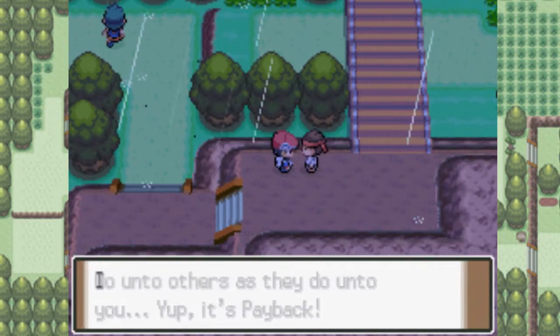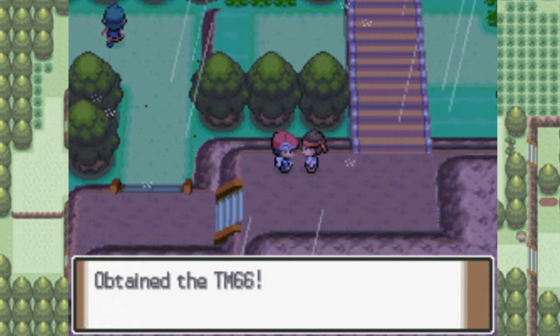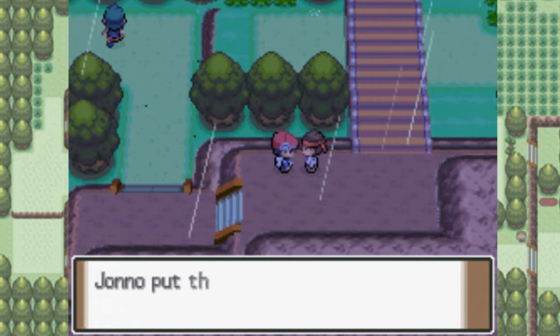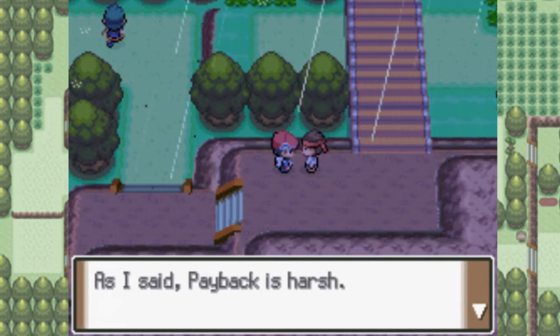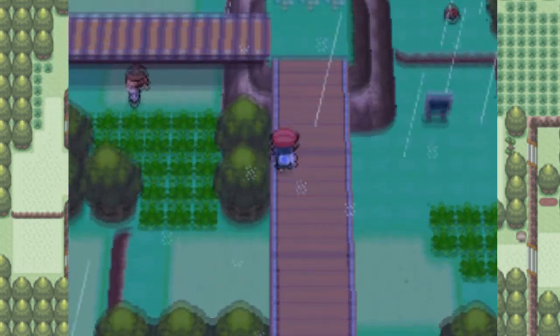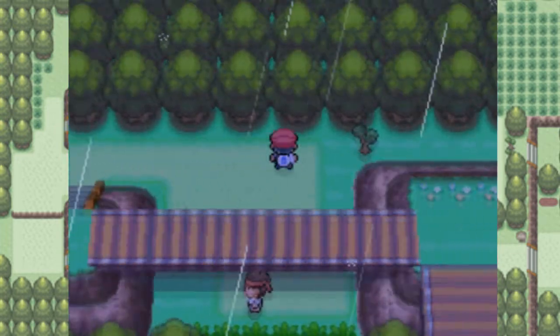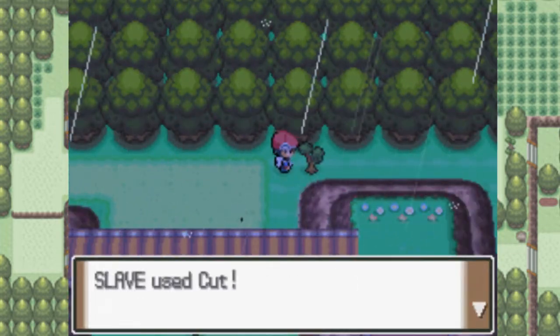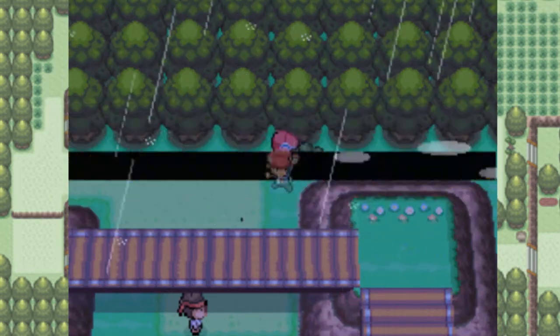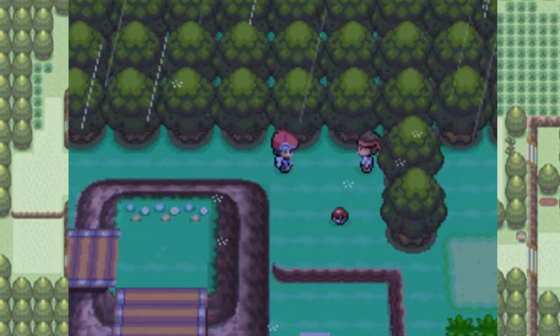This guy here will give you TM66, which is Pursuit. Basically, Pursuit is a move that does twice the amount of damage if your opponent goes to switch out in the same turn — so it has a power of 80 in that scenario. It's a pretty decent move, better for tournament battles though. Not so great for single player because it's very rare that the AI decides to switch out anyway.